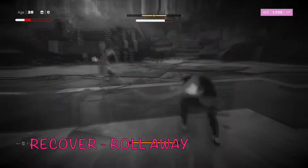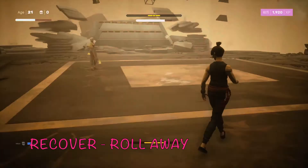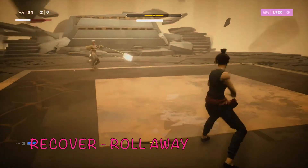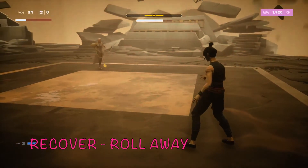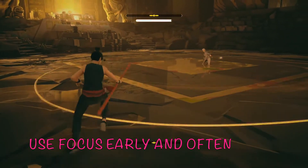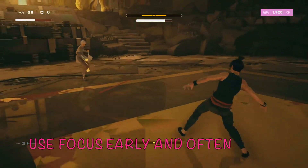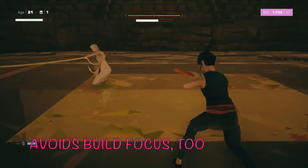Another important tip, especially for Jin Fang, is to recover. If she breaks your structure and knocks you down, she does a hammer stomp with her bell that will do a ton of damage. You need to press R2 and roll away as soon as you fall down. Also, use focus early and often — as soon as that bar fills up, use it for good damage and follow up with a combo. Using avoids skillfully and often will help build focus fast, which helps you get in bigger, longer combos.